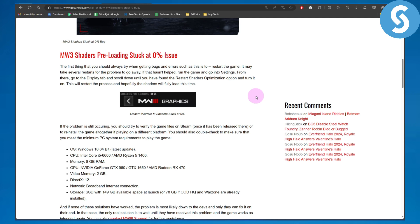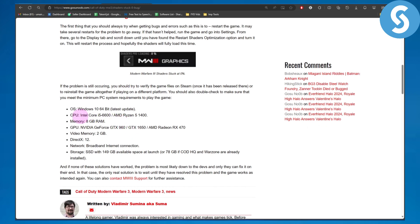You should also double check and make sure that you meet the minimum PC requirements to play the game. The operating system should be Windows 10 64-bit with the latest update. The CPU should be at least an Intel i5 6th generation or AMD Ryzen 5 1400. Memory should be 8 gigabytes of RAM. The GPU should be an Nvidia GTX 960 or 1650, or for AMD an RX 470 at least. The VRAM should be 2 GBs and DirectX version 12. Also make sure you have a stable broadband internet connection and 149 GBs of storage.